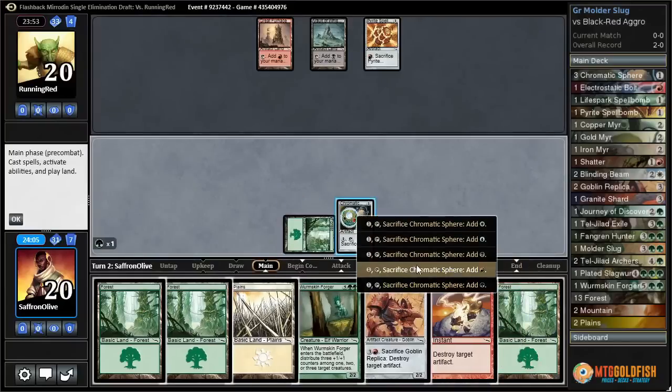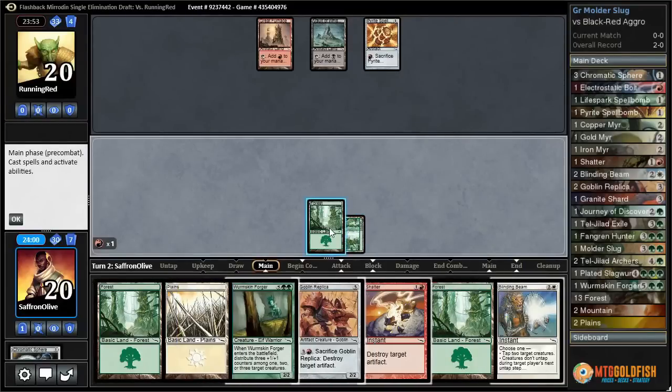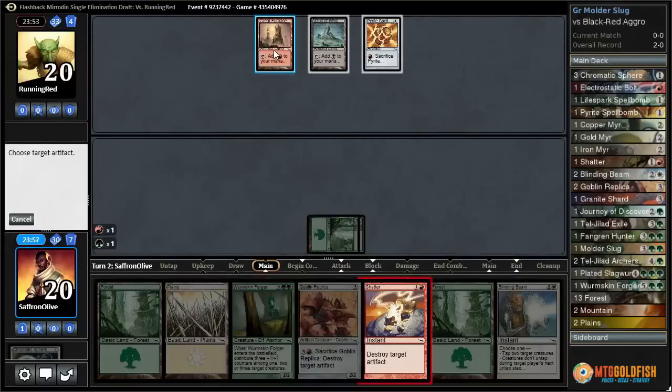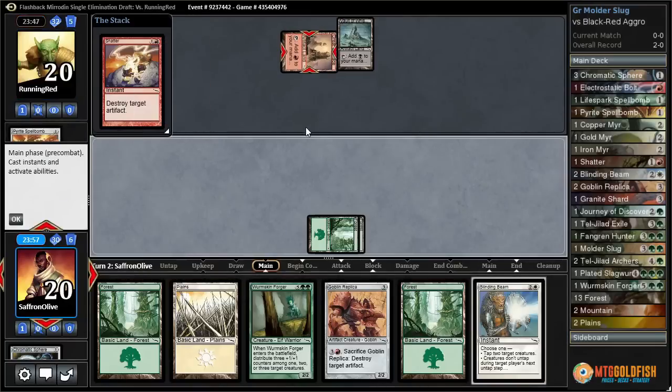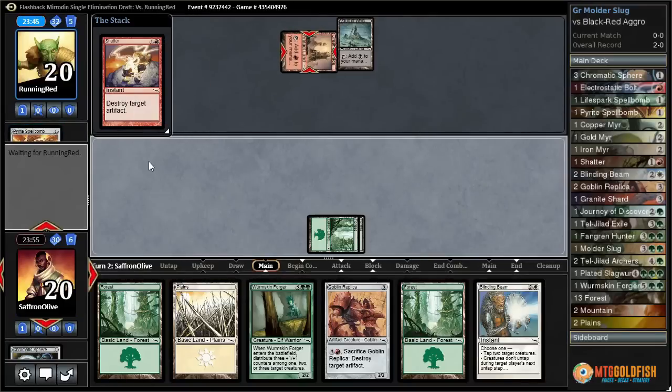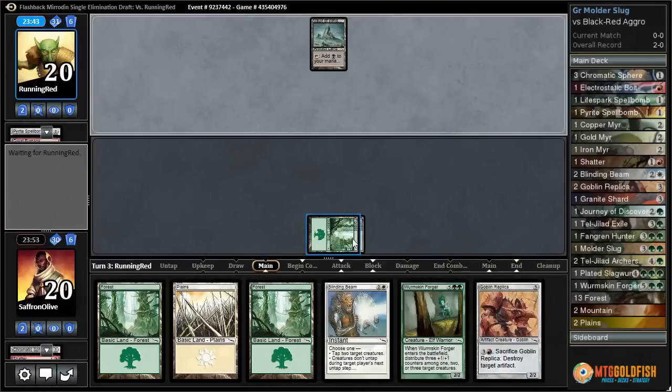Sac this, add red, play a Forest. I think we shatter the Great Furnace so they can't activate the Pyrite Spellbomb. There is a downside to playing Artifact Lands, and it forces them to just cycle the Spellbomb. Yes, that is basically a Sinkhole.